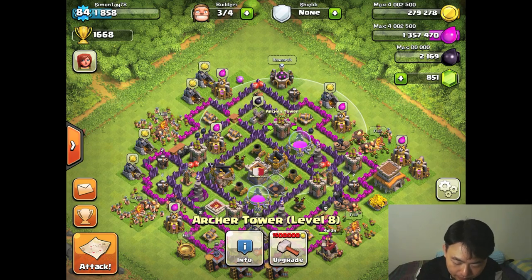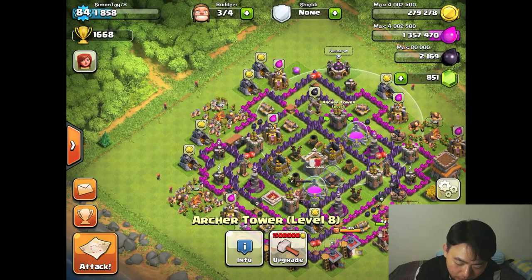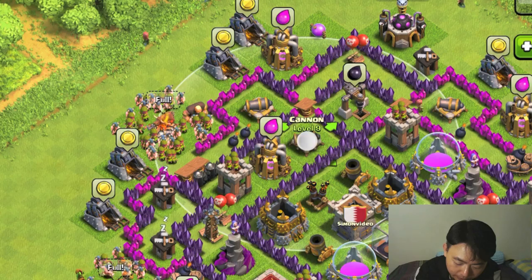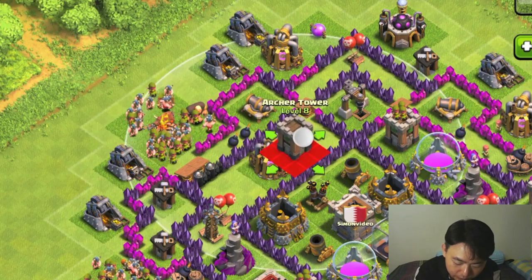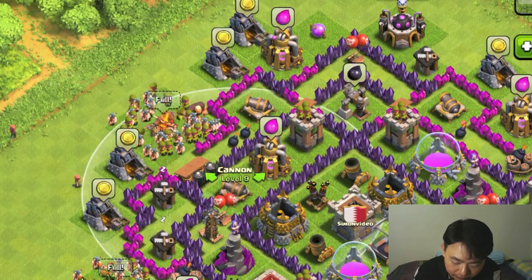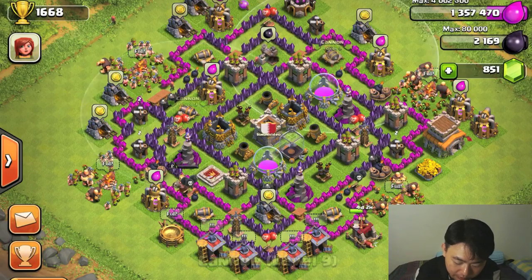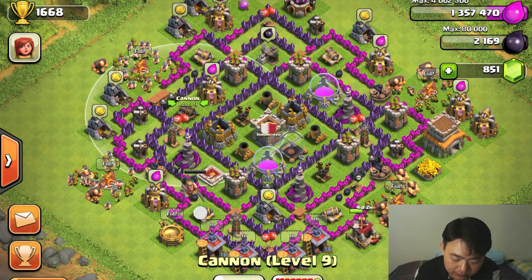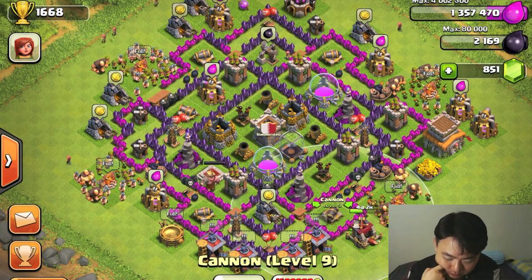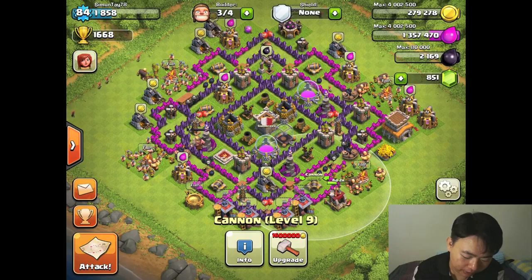With the wizard tower in place, whenever there's a goblin rush I should be able to cover it much better. It also looks like the cannons are a little over-focused on one side, so I'll spread them out — one, two, three, four, five cannons in a pentagon shape, which is much more balanced.